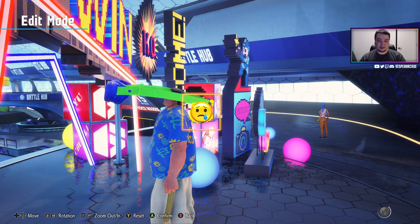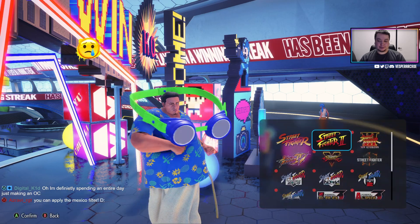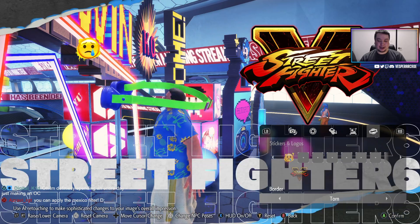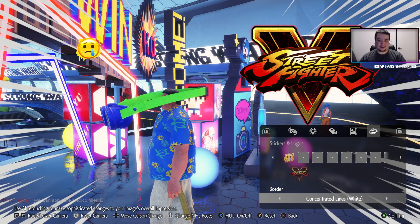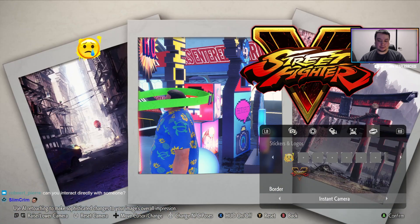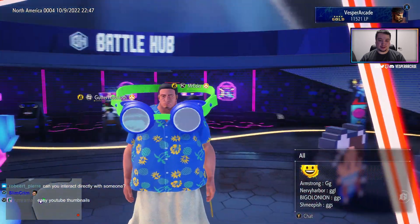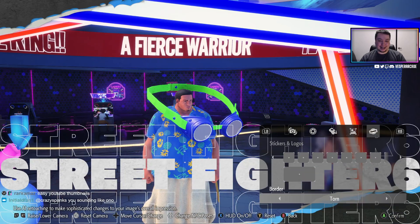You can place stickers on the screen, change the border of the screen, and get the camera right in front of your face. Easy YouTube thumbnails, essentially.